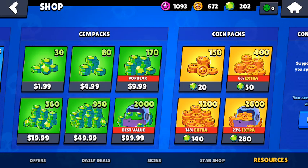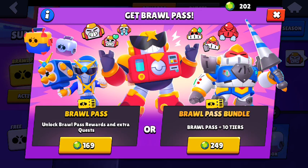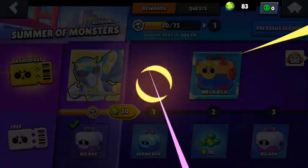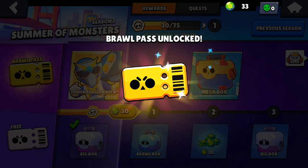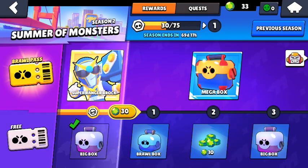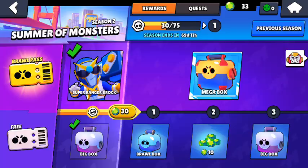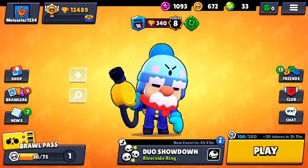Let's go guys, we just bought the Brawl Pass — we just spent the gems, so let's just get into it. 169 gems confirmed. Brawl Pass Season 2! Look at that Brock — Super Ranger Brock — he looks nice, like a Power Ranger. There we have it, our first brawler: Super Ranger Brock. Let's jump into our first game.